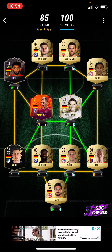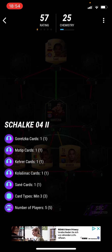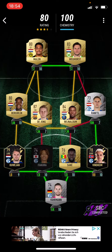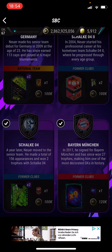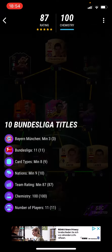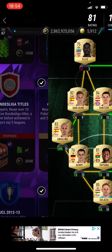Let me show you one by one. For these, as you can see, they're pretty simple. You just need to use cards that you have. So for this one, if you don't have the special Goretzka but you have a special Matip, then use Matip. Just use whatever you have for these ones. This is how to do the Six Nations one — you just get some links, Bayern here as you can see. Just use whatever you have the most of. This one's also pretty simple.